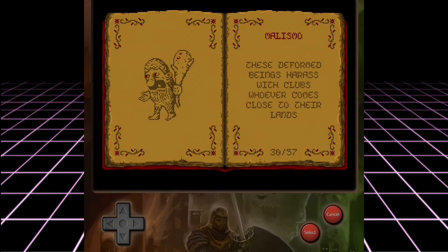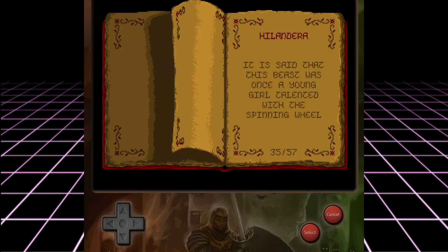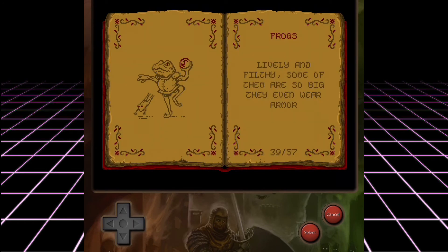The game also comes with an in-game codex explaining all of the game's heroes and villains. It's a nice touch and even includes the most dreaded enemy of them all — the Frog, who apparently even sometimes wears armour. Absolutely terrifying.